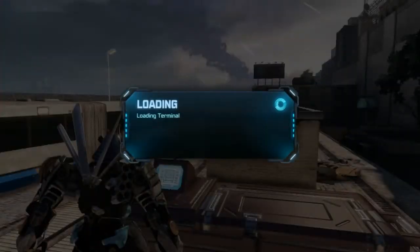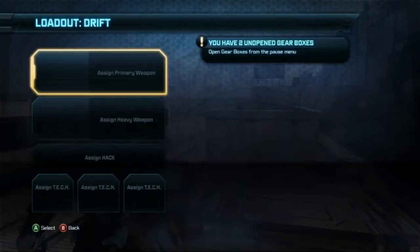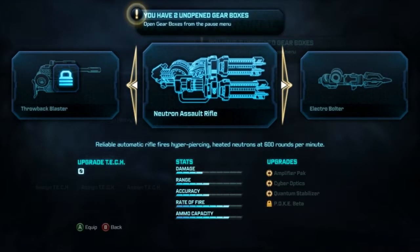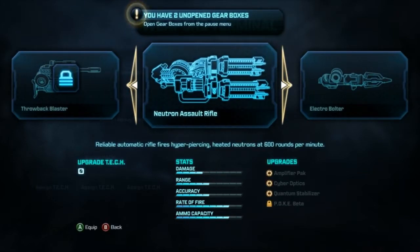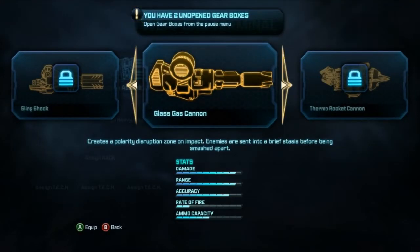Let's interact. Loading terminal — you have two unopened GU boxes. Assign primary weapon. Look at this, this is interesting. Let's use this — Neutron Assault Rifle, heavy weapon. Okay, let's try this.